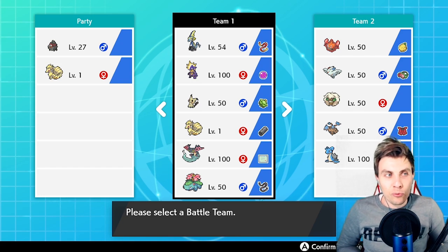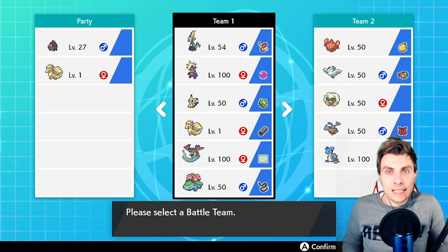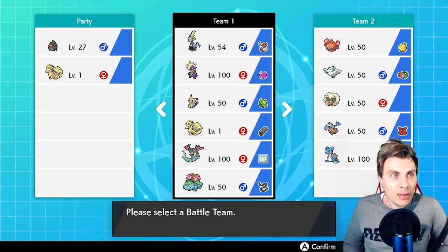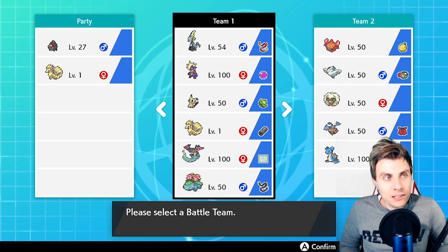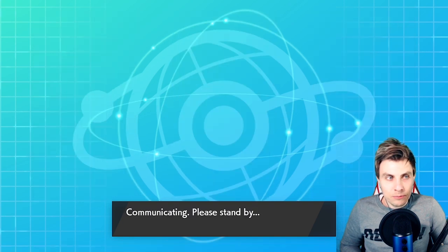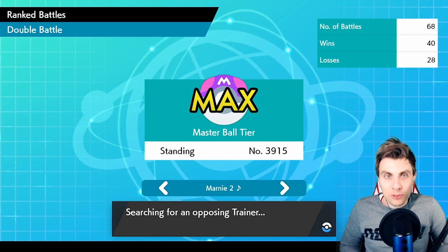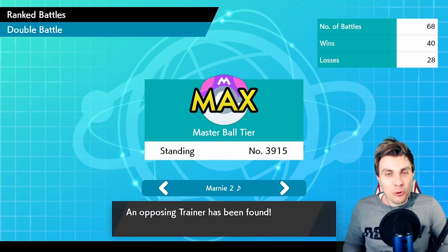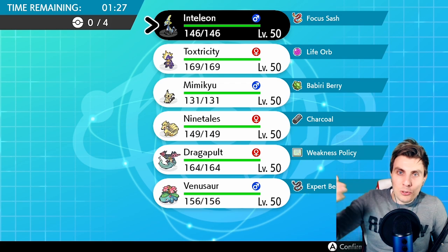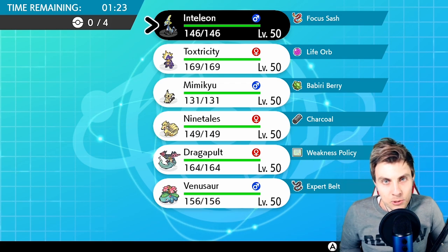Earlier in the week we kicked off with GMax Toxicity — it's a lot of fun — but I did say we'd make some changes coming into today's episode. The team on screen has a lot of hidden tricks up its sleeve. It consists of Inteleon, GMax Toxicity as the centerpiece, Mimikyu, Kanto Ninetales, Dragapult, and Venusaur — a mad bunch. We needed speed control and we've got it in abundance. There will be a rental team at the end, so do stick around.